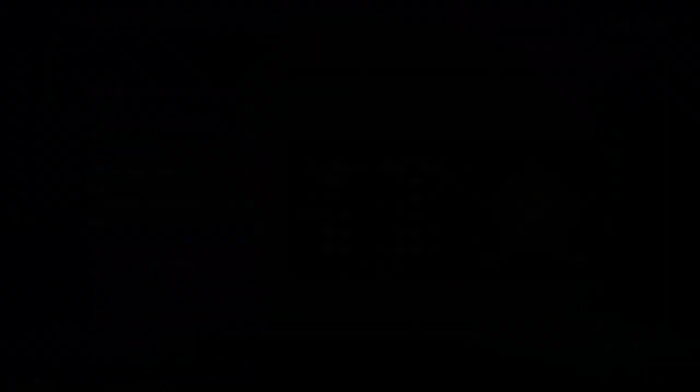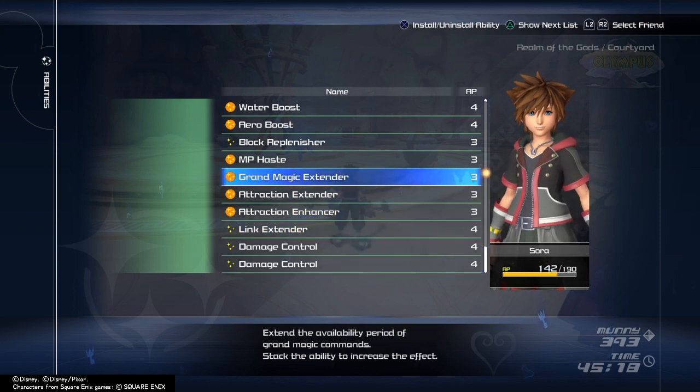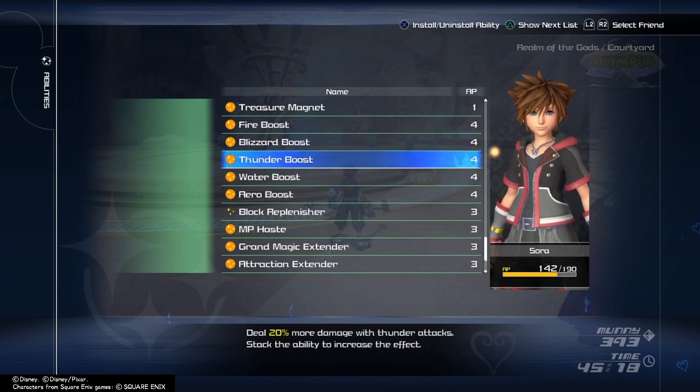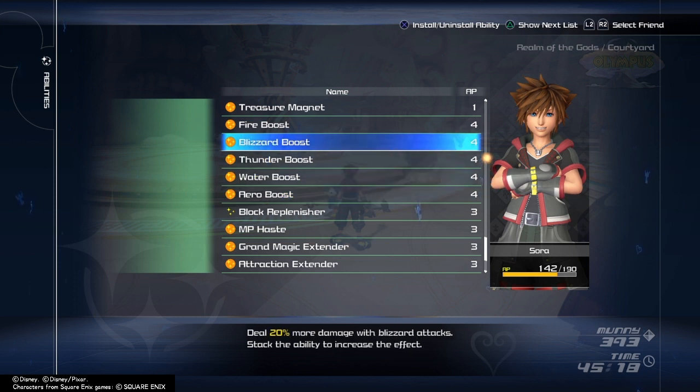Let's talk about Sora's abilities. I recommend having Grand Magic Extender equipped — this allows Grand Magic to be available for longer, which can be very helpful in a tense battle, though it's not required. The next ability I'd recommend is Magic Galvanizer, which increases magic damage depending on how high your magic combo is, and you can stack it to make it even stronger. Lastly, it's a must that you have Aero Boost, Water Boost, and Blizzard Boost equipped. Optionally, equip Fire Boost if you have the Firaza ability.